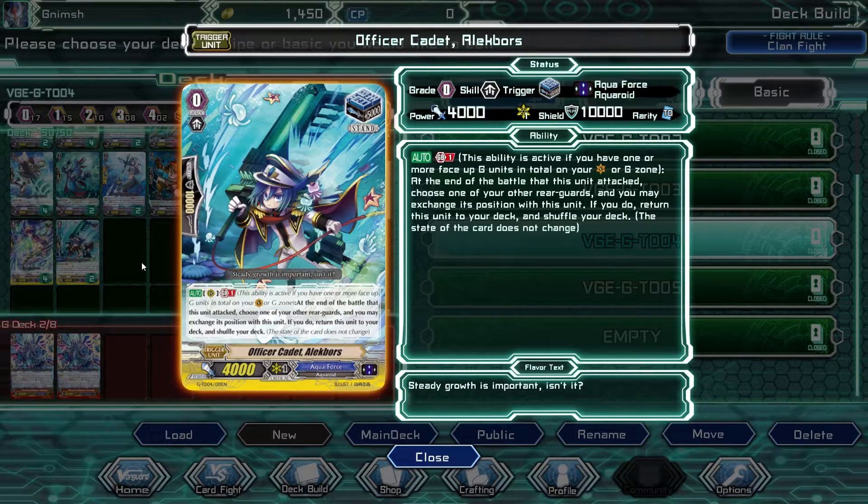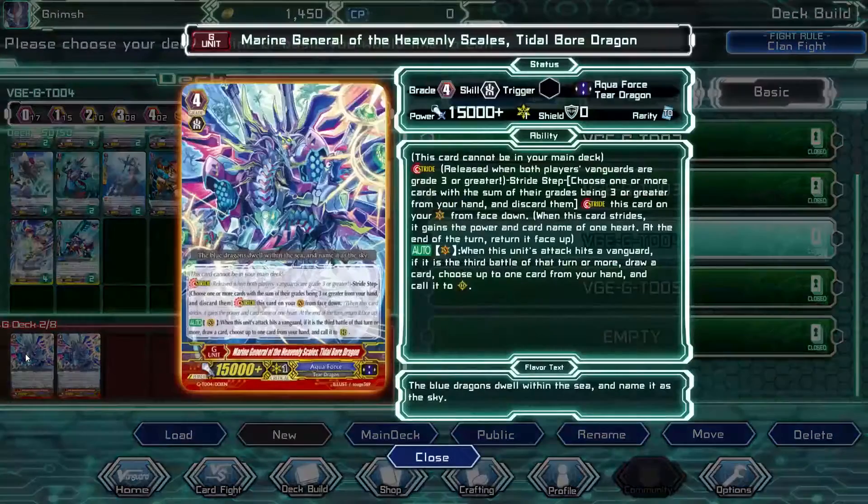Officer Cadet Alec Bors. And the last one will be the Marine General of the Heavenly Scales, titled Boar Dragon. Try saying it fast three times.